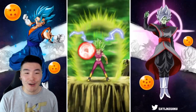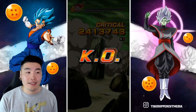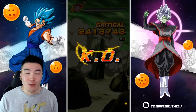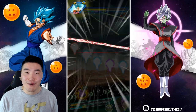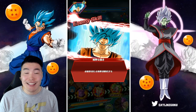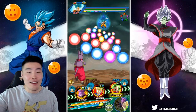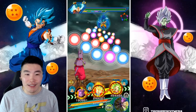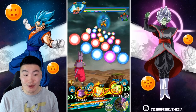With the release of Kefla, and also the awakenings for the TEQ Caulifla and STR Kale base forms, Heavy Gals is gonna be a really good category. That team that you can build with the Kale and Cauliflas and the Keflas — that's gonna be a really good team. So I'm excited to test that out. Expect a showcase for that very soon.